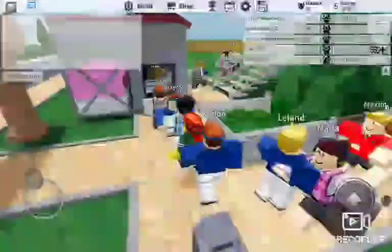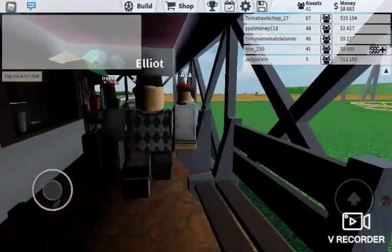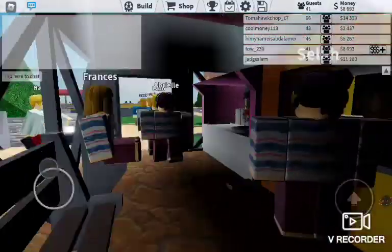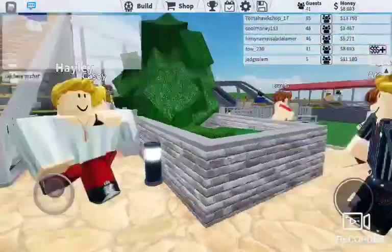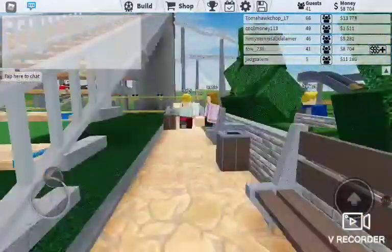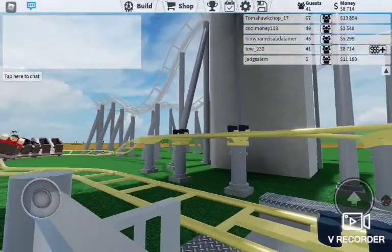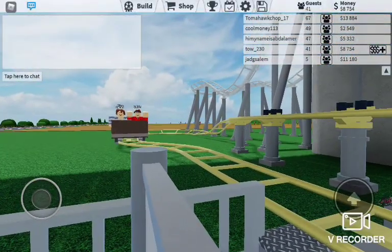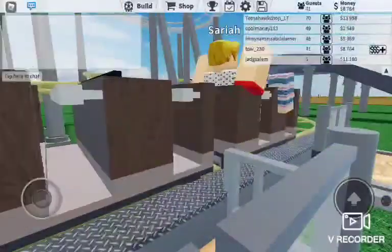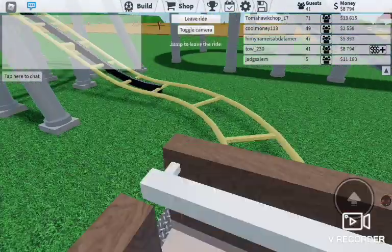Next up, we have the food station. This is food, so I don't want to do that. Next is the Junior Coaster — this is the first roller coaster in the park.